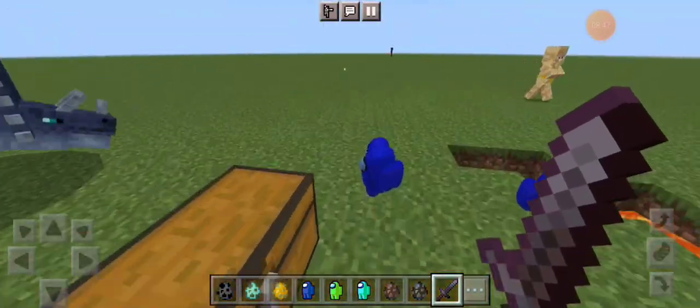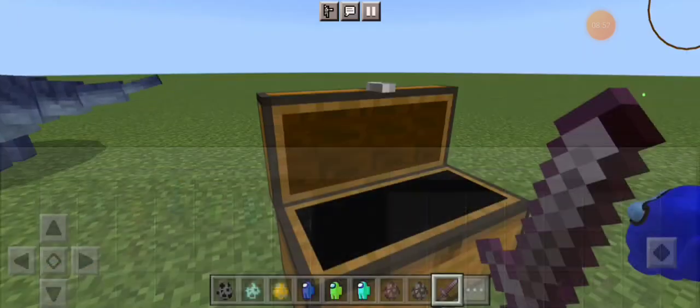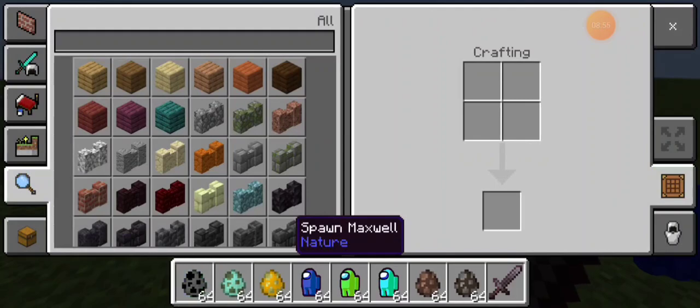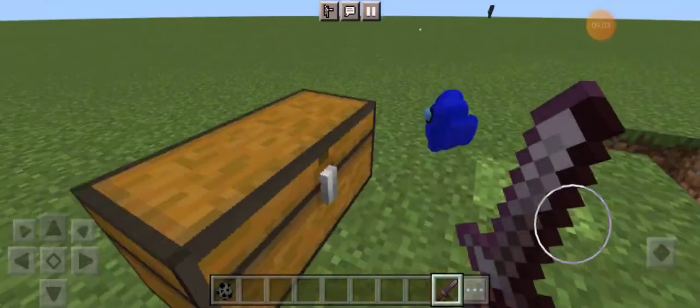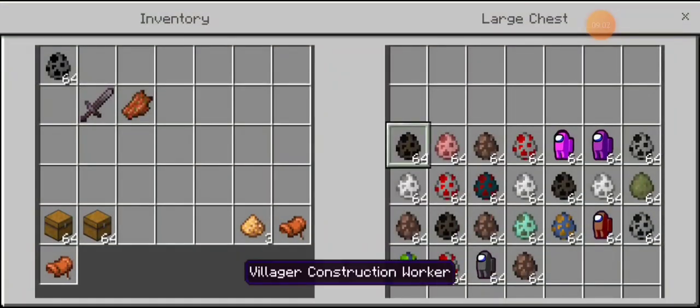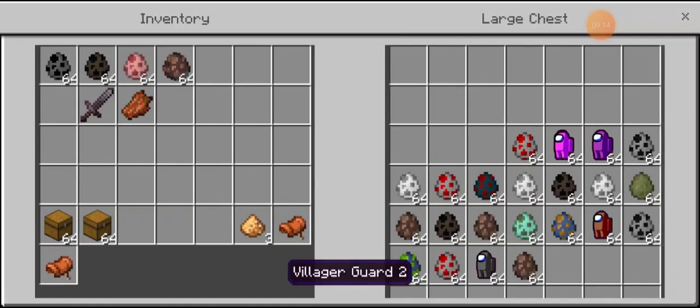Let's spawn in our next wave. If you guys are liking this video, go check our channel for more content like this and subscribe! Next wave: Villager Construction Worker — this guy is building the house — Villager King, Villager Guard 2, and Villager Clerk.